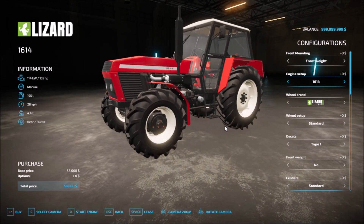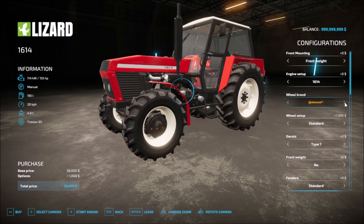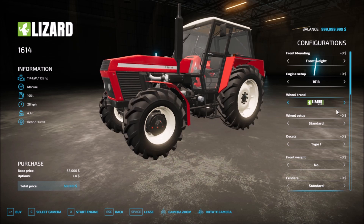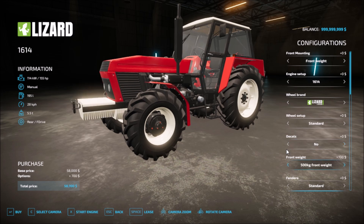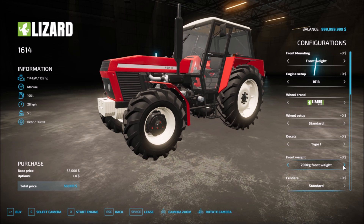Wheel brands: you get Lizard, a second type of Lizard, then Continental, and back to Lizard. Wheel setup options include wide, wide with weights, and standard. Decal types: type one, 1614 arm logo, and none at all. Front weight options: 100 kilograms, 180 kilograms, 290, 500, and none at all.